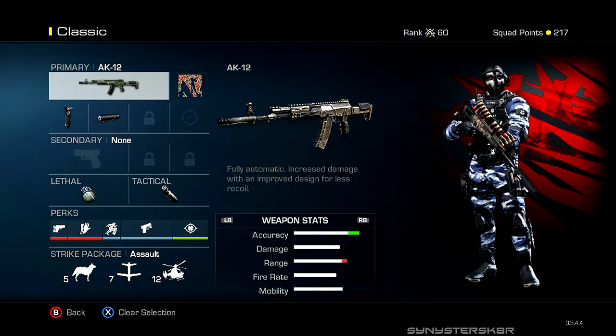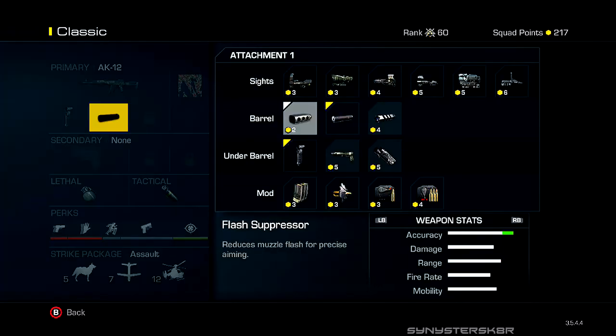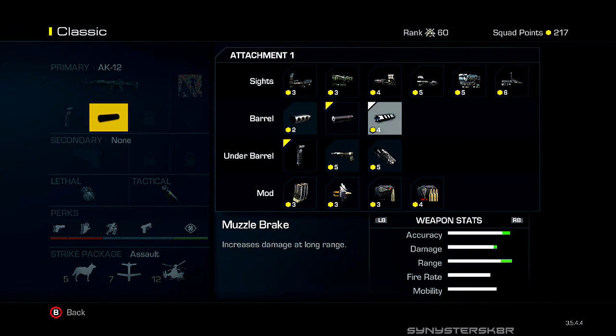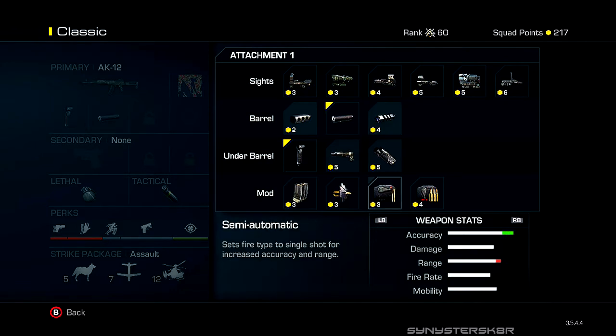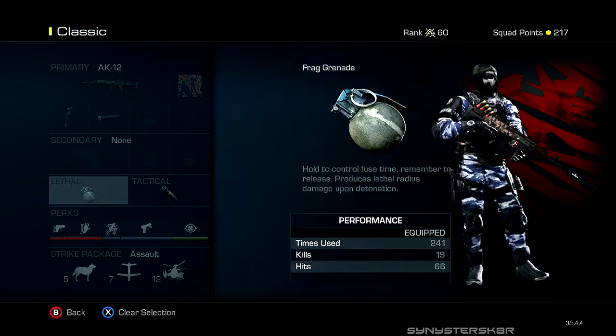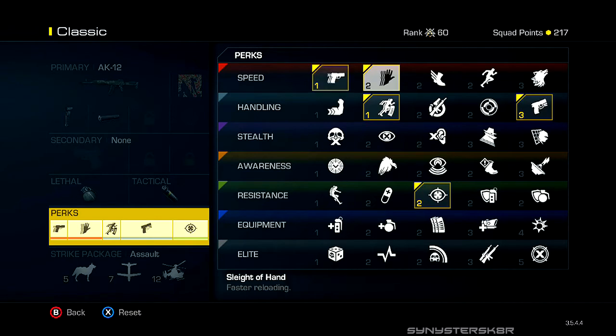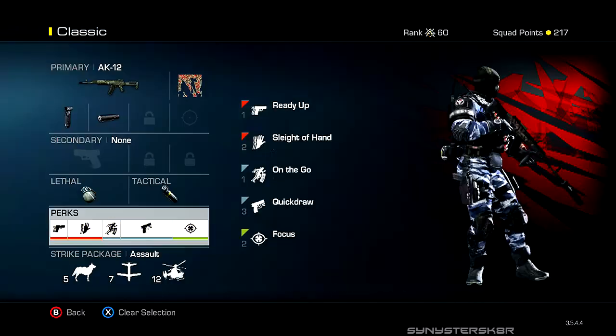This class is my classic Call of Duty setup with both grenade slots. Running the AK-12 with foregrip and silencer — I switch to red dot sometimes, and if I drop the silencer I go muzzle brake for sure. I also sometimes use the VMR sight. Lethal is C4 and tactical is a concussion grenade. Perks are Ready Up, Sleight of Hand for faster reloads on the go, Quick Draw for faster aim, and Focus.